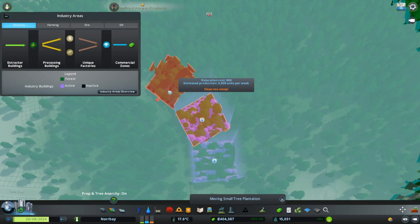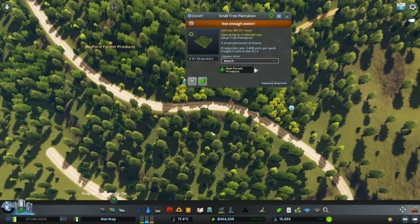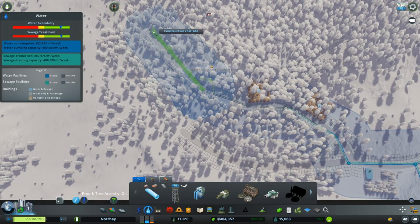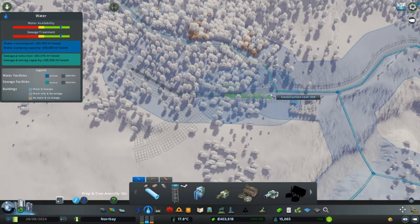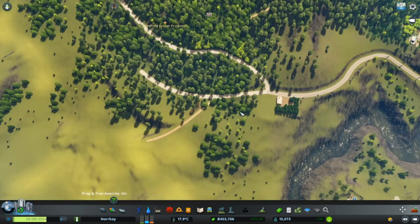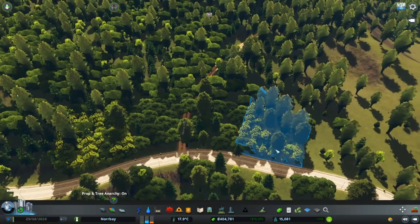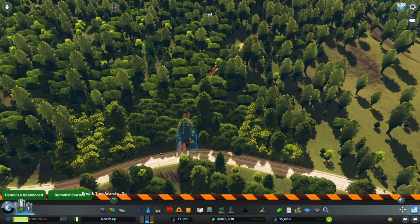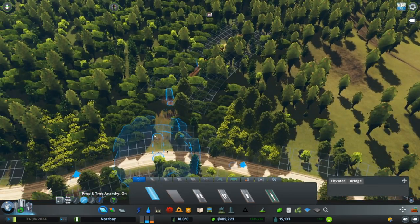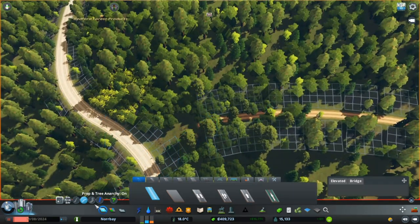It's too steep. Slope is too steep. There we have one. And of course, they need some water - everything needs water. And I don't want to build a large one here. So now you see, I got two in here. I'm going to delete some of the trees that I have in my buildings here. And now you got this.